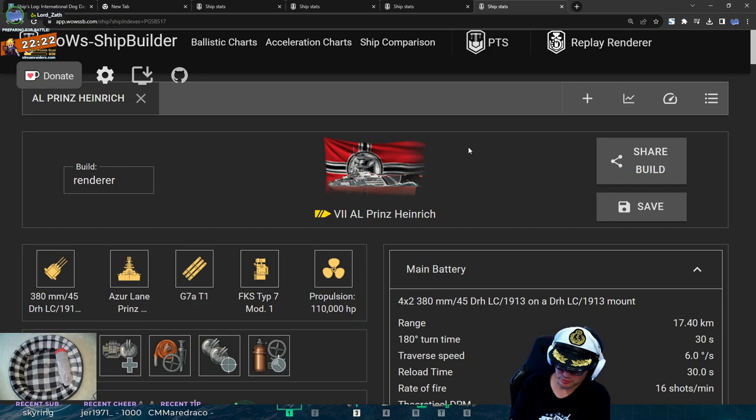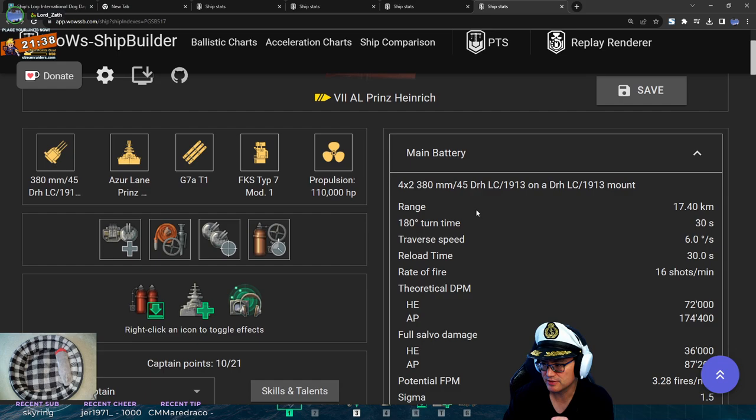Here's the build viewer. This is the Prince Heinrich — the weeb premium version of tier 7. Prince Heinrich is a tech tree German battlecruiser known for decent guns, hydro, good torpedoes, and secondaries. Not the greatest armor, concealment is on the mediocre end, secondary range is obviously 9.5, but it does have very hard-hitting torpedoes. It's probably one of the best tier 7s right now — they're very fun to play.